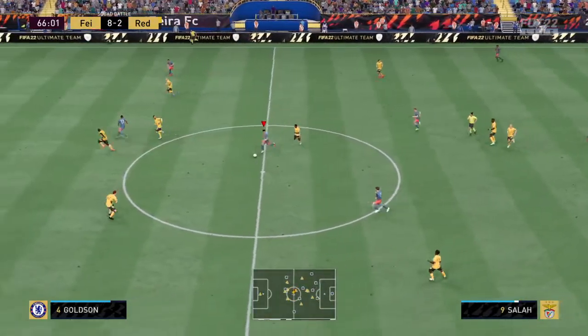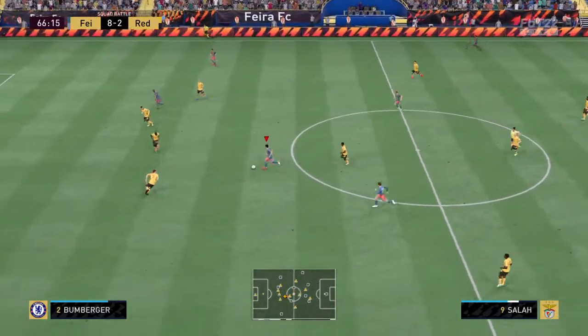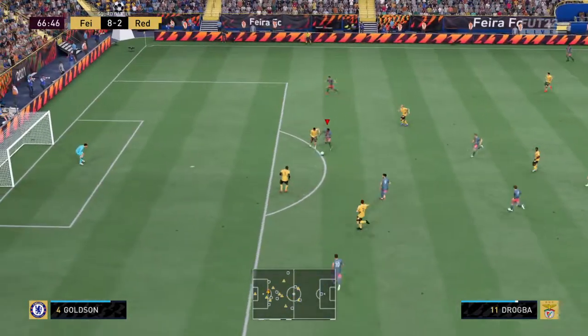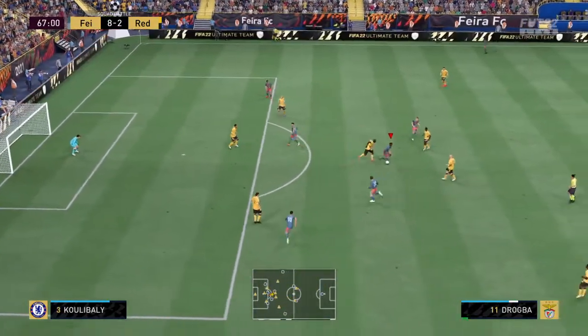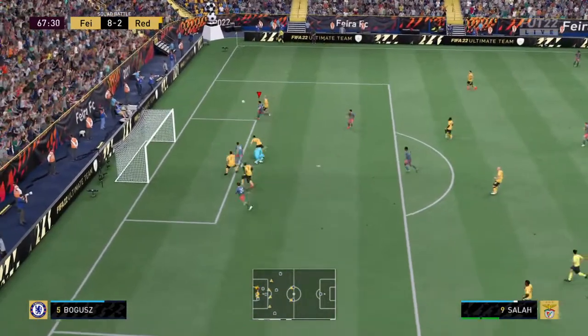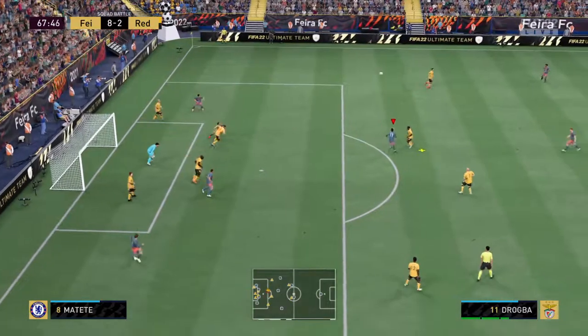Salah — now counter-attacking possibilities here — Drogba — now with Solshire — couldn't quite hang on.